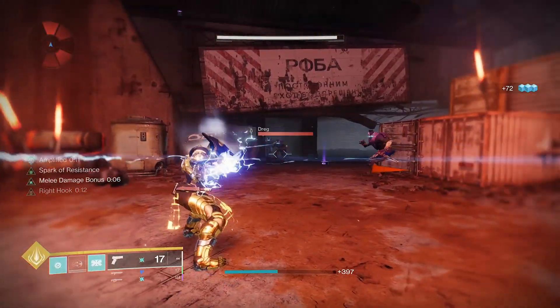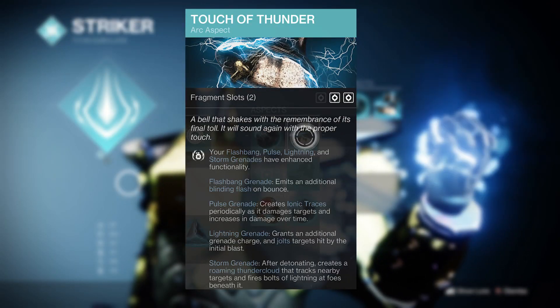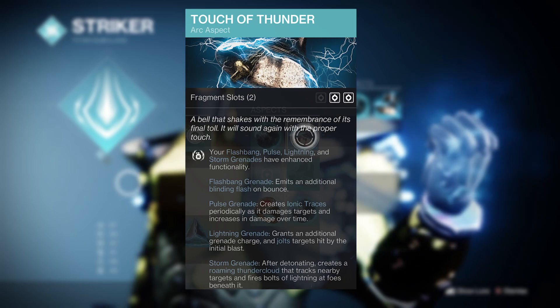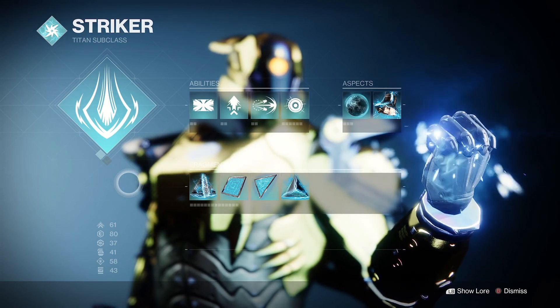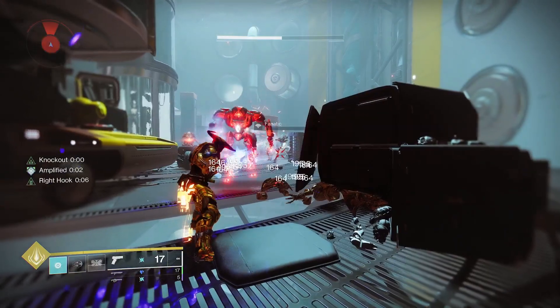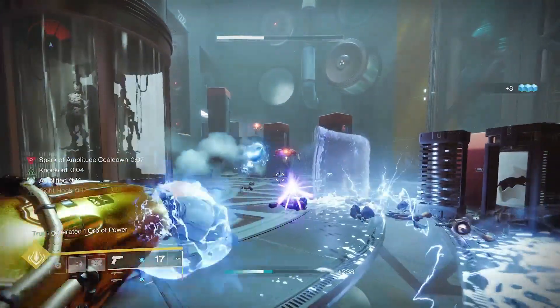As Juggernaut is kinda pointless with how the charged-up thunderclap melee works, you might as well chuck on Touch of Thunder and pair it with the pulse grenade to enhance it and create some ionic traces to boost your ability cooldowns. This gives you 4 shocking fragments to build into, and we're leaning on the melee-heavy side here, kicking off with Spark of Frequency to boost reload speed on melee hits. This is the old lightning weave trait from Arc Striders and it works wonders in the trenches.